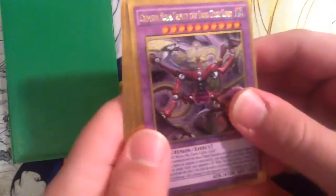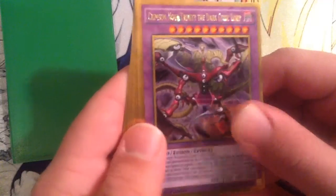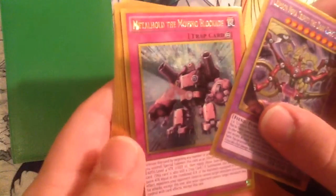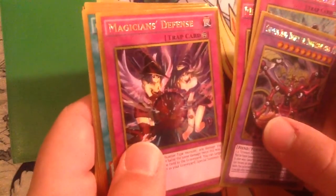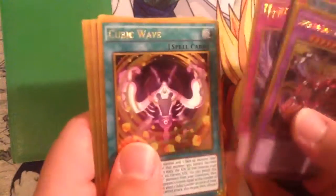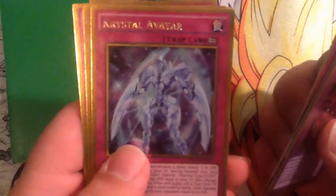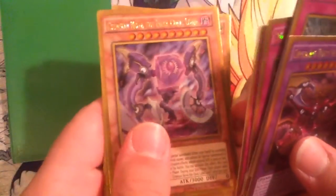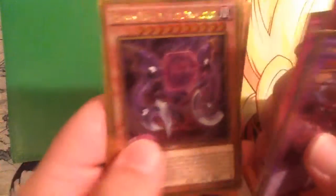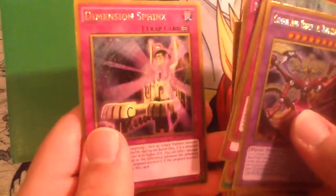Out of three packs I pulled: Crimson Nova Trinity of the Dark Cubic Lord, Metaloid the Moving Blockade, Metamorph Tris, Cubic Rebirth, Magician's Defense — which is a really good card especially with the dark magician deck — Cubic Wave, Crystal Avatar — which is perfect for the crystal dragon — Crimson Nova the Dark Cubic Lord, Final Geese, Vision, the Cubic Seed, Kiwi Magician Girl, and Dimension Sphinx.